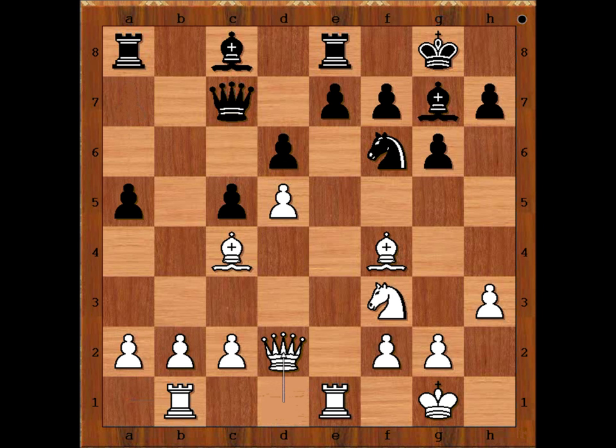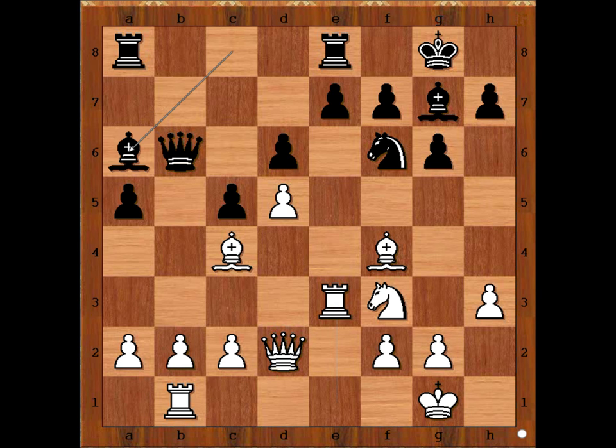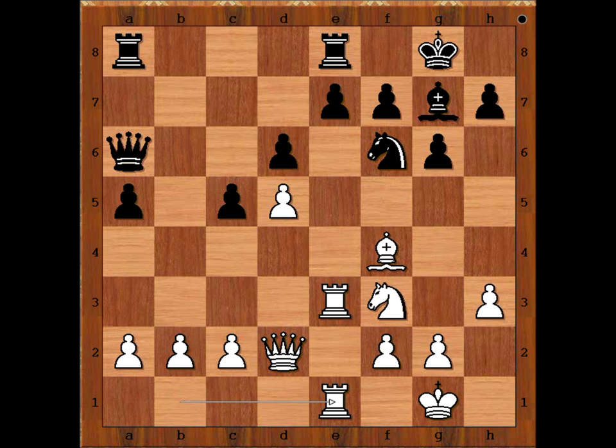Rook to B1, A5, Queen to D2, Queen to B6, Rook to E3 — intending to double rooks on the E file. Bishop to A6, Bishop takes Bishop, Queen takes Bishop, Rook from B to E1, threatening Rook takes on E7.